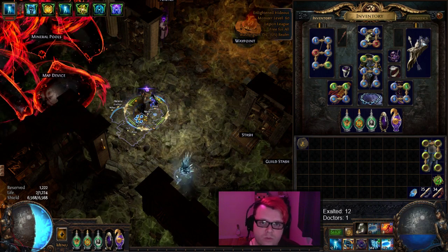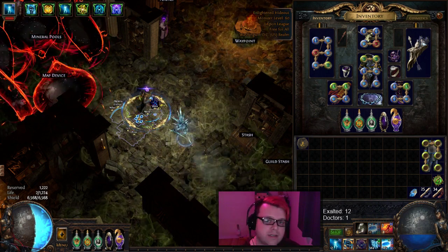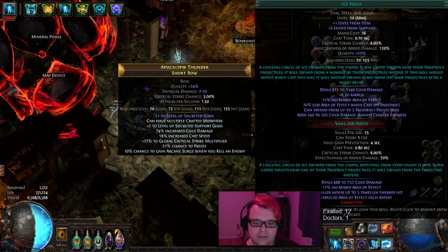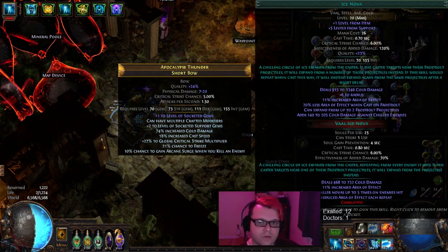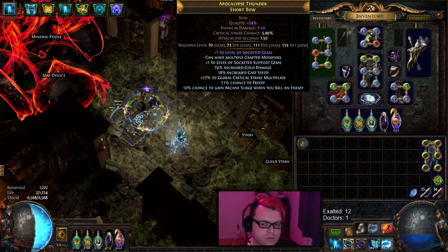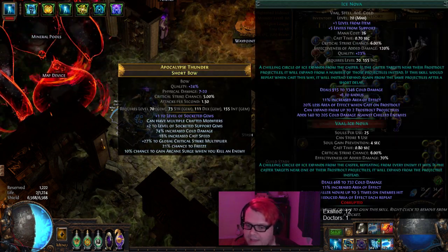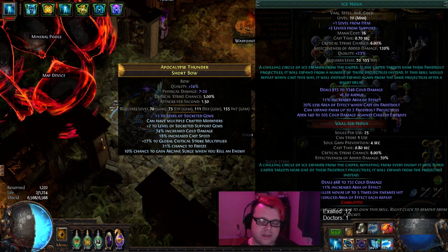It's an ES Occultist, which did get nerfed, but still does feel pretty damn good. It is a self-cast Frostbolt Ice Nova. It's using a bow, and you basically stack levels on it, try to get as much ice and everything — cast speed, multipliers, critical multipliers, everything you can.